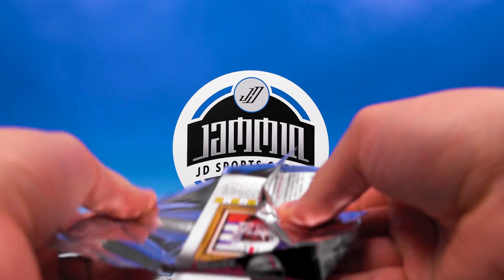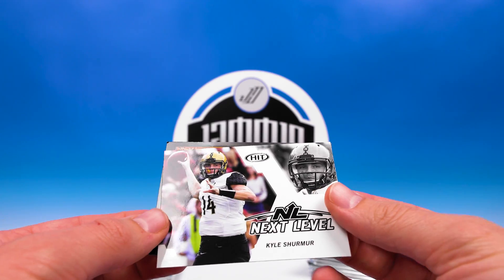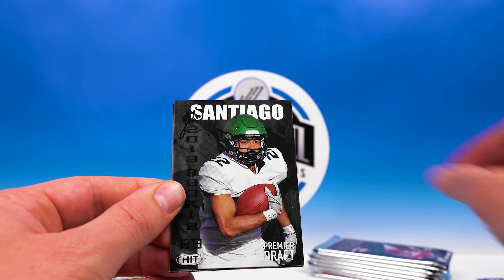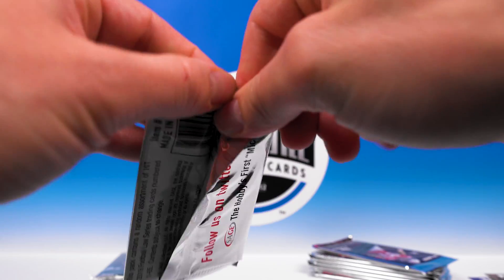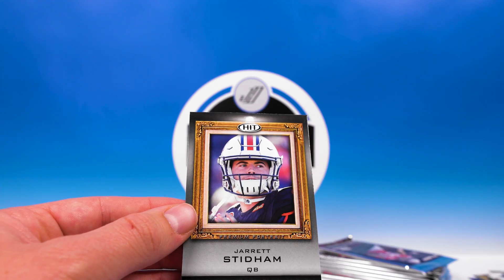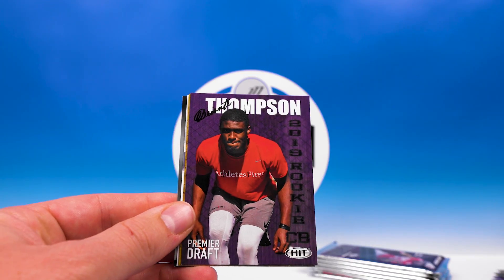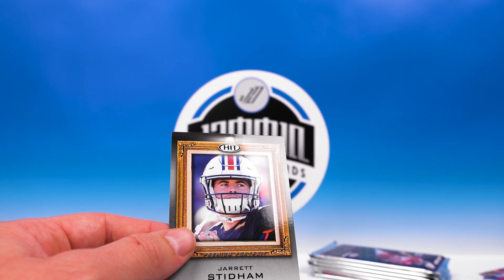I forget what year it was of Gridiron where the entire set was horizontal — that was pretty cool. Drew Lock, Omenehu, McLaurin Next Level, Schermer, and McLaurin Premium Portrait. Nick Bosa, Thompson, Santiago, Dieter, and Marquise Brown Premium Portrait. Wilson, Allen, Johnson, Dwayne Haskins Next Level — digging that, cool card — and Stidham Premium Portrait.